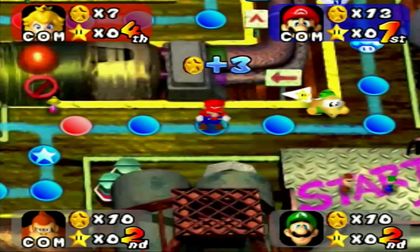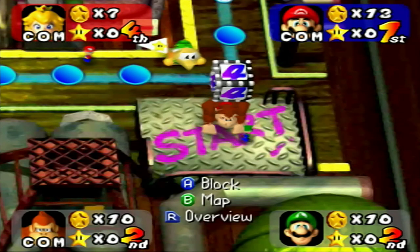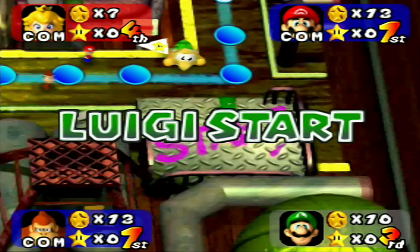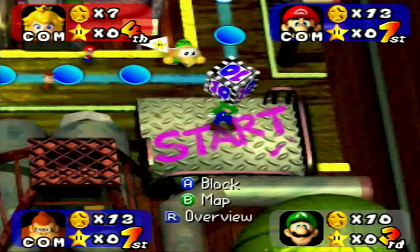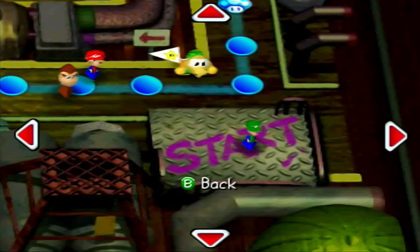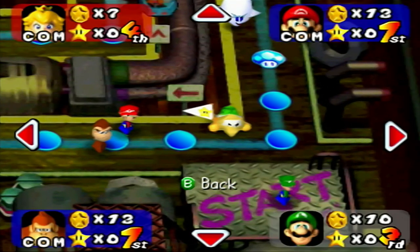He wasn't in there because of the situation that happened — Bowser killed him so he didn't show up. But on the map he's right there, acting as a lap-around checkpoint. Once you get around the board and come back down, there's Boo right there.